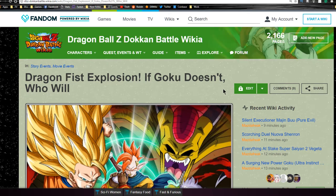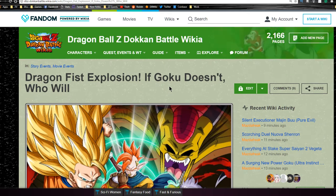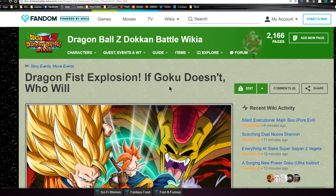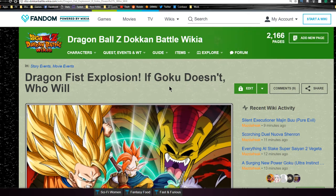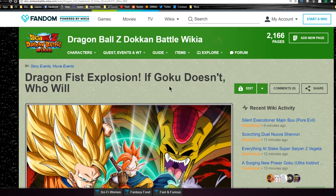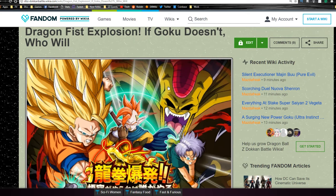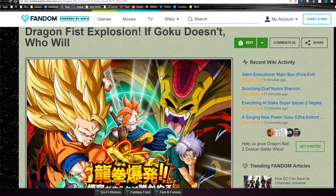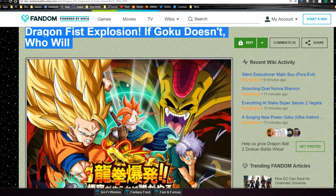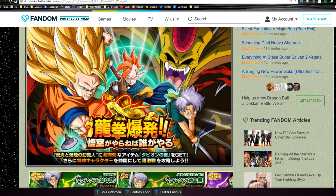Hey guys, what's going on? Today we're going to be talking about the Dragon Fist Explosion - If Goku Doesn't, Who Will event. I was actually going to do this after I did the Tapion team building guide, but I decided to do the banner review first because the banner is only going to be here once, though the cards will be around more often. So this is probably going to find you on Saturday morning.